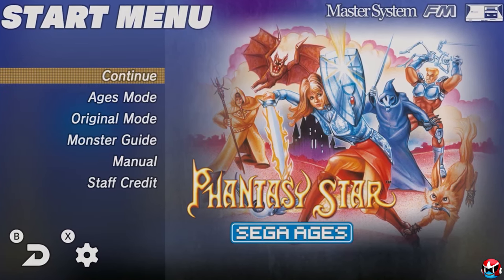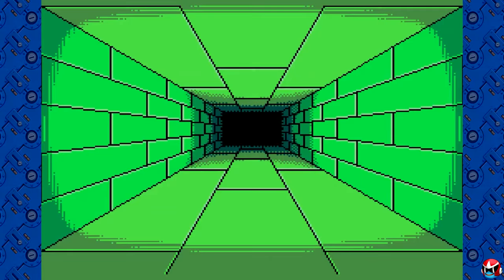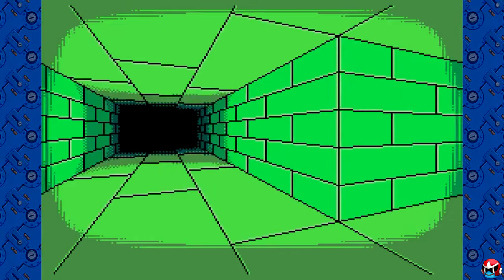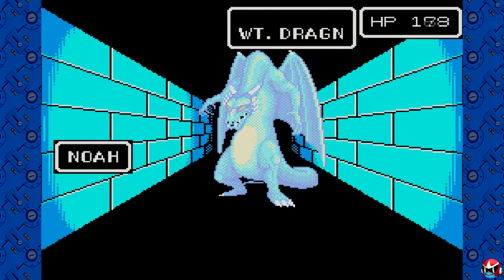The version I played was the Sega Ages version on the Nintendo Switch. This version is fantastic and my recommended way to play the game, because the Switch version has auto-filling maps. All the dungeons in this game are first-person view — classic dungeon crawler maze types, kind of like Shining in the Darkness — and the Switch version's auto-filling map means you don't have to draw your own maps, which I don't think many people would want to do nowadays.